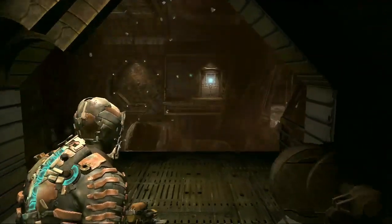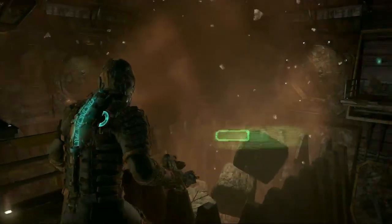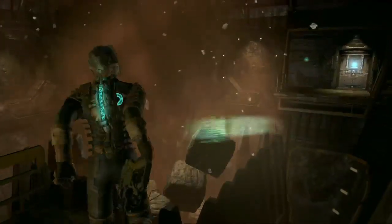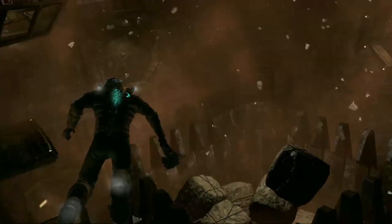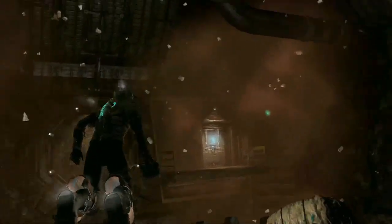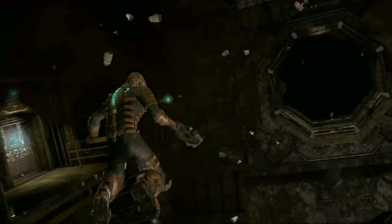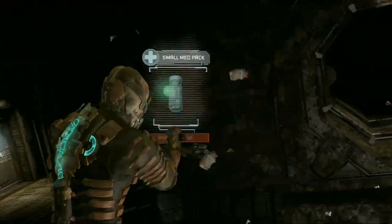I wanted to show this to you because those of you who played Dead Space 1 may need a little refresher course. Your refresher course is: everything is different. Now you can actually control Isaac in Zero-G. Whereas before, in Dead Space 1, it was kind of like just target and then fly to a location — and then everything would get disoriented.